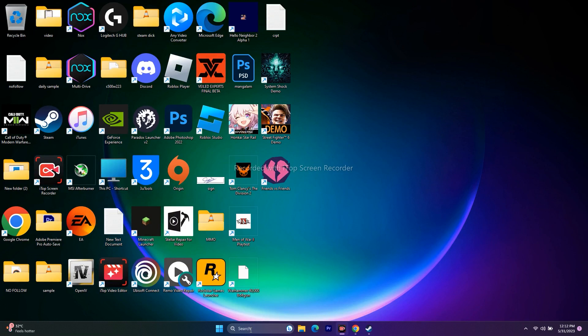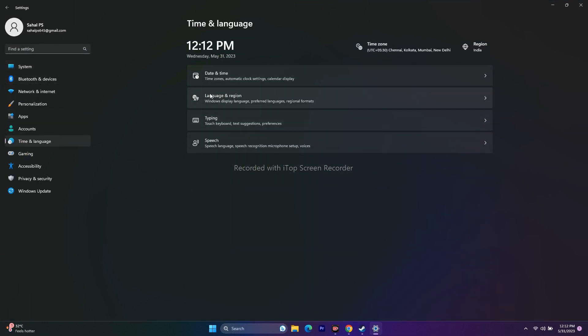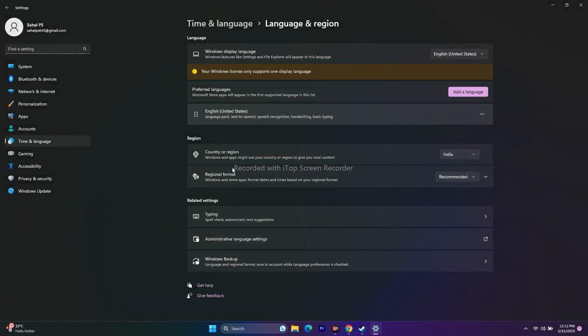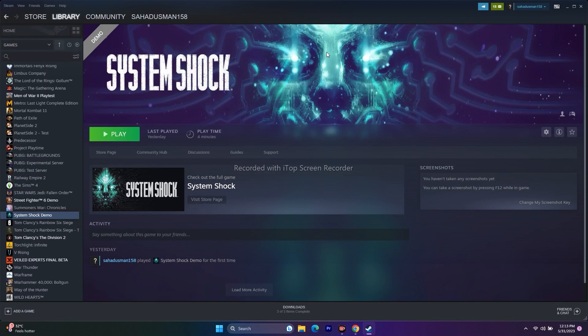Next, we need to change the Windows language. Some users may be using Windows in a native language like Arabic, Japanese, or Chinese. Make sure the Windows language is set to English. Go to Time and Language, then Language and Region, click Add Language, search for English, and set it. Also make sure the Country or Region is set to your correct geographical location. Check that your date and time zone are correct as well. Once done, close everything and see whether the issue is resolved.